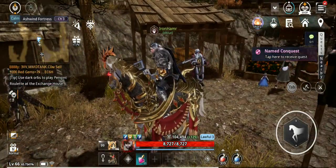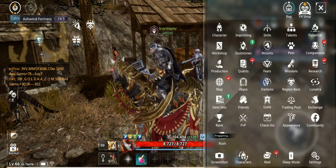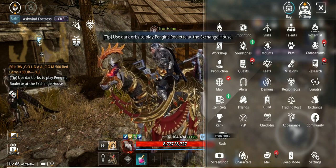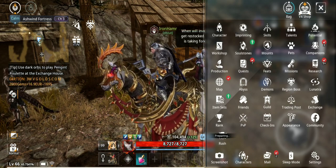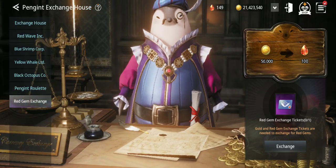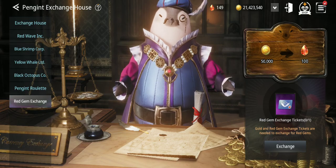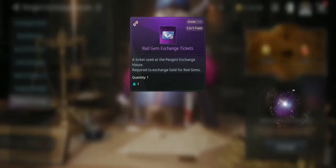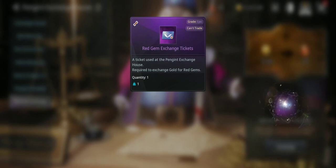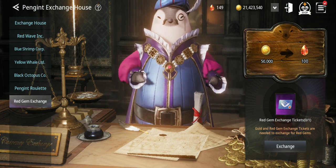Another way to get gems is through the exchange. If you go to exchange, the red gems exchange is the last tab. You can exchange 50,000 gold for 100 red gems, but you need a red gems exchange ticket. 50,000 gold is a very small amount — the most important thing is the ticket. I'm gonna show you ways to get this, and you get 100 red gems from it.